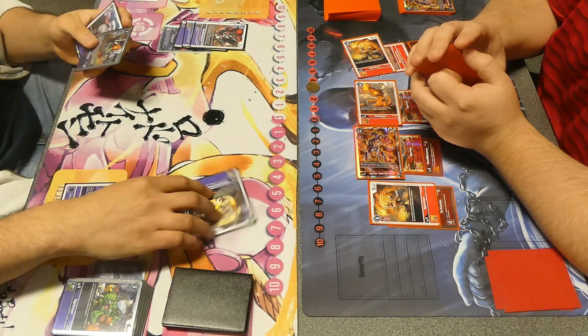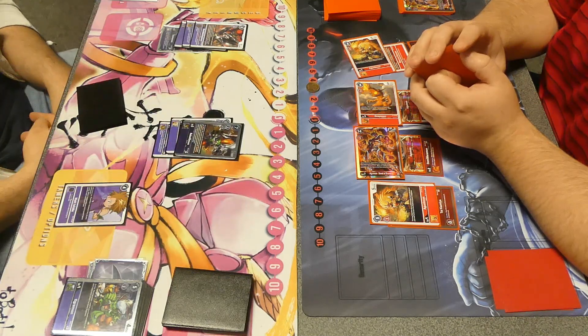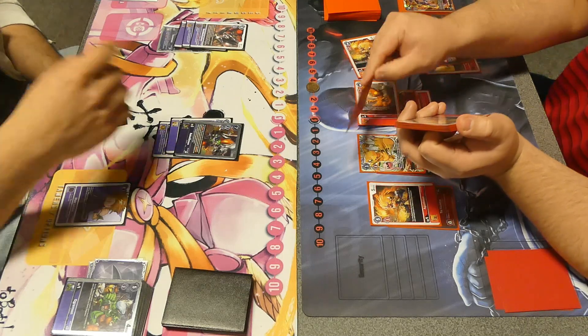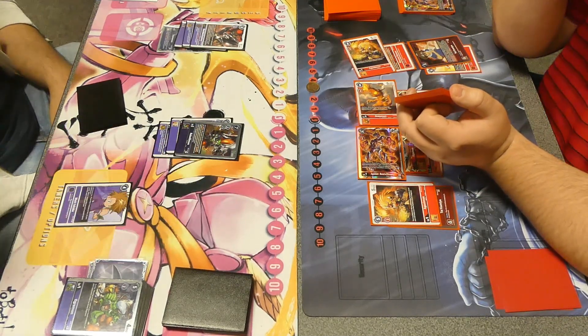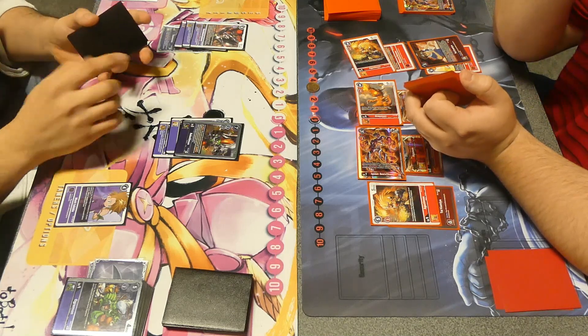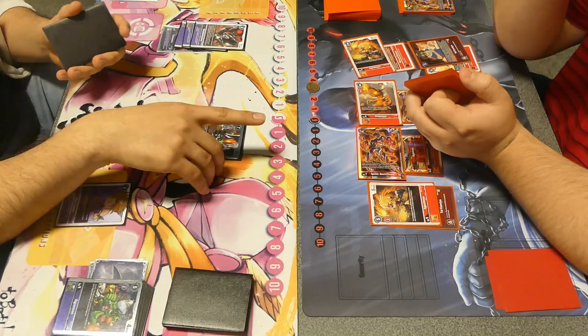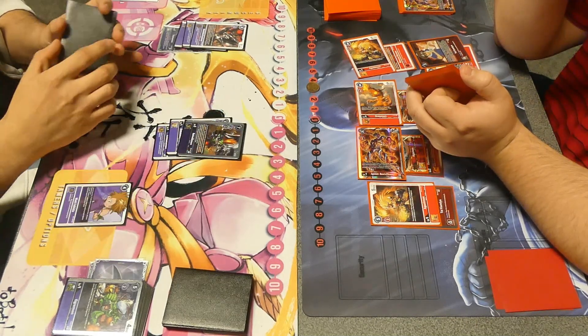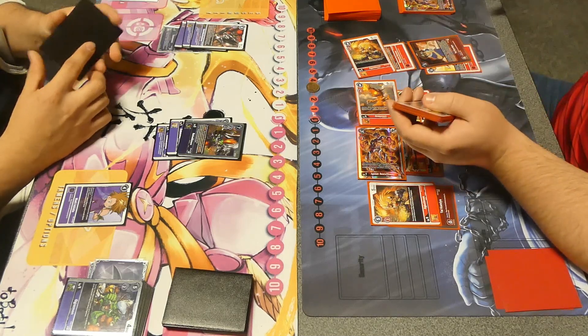Unless you have Magnetrimon, this is just going to be game. Going to swing and search with the Agunimon — not finding the Magnetrimon, just playing another Agunimon. Showing that if they had two extra memory they could have gone for game there, but without the memory boost in the starter deck being legal yet, you don't have that extra two memory. So Purple is going to take it with that Ginkaku swing coming in, and the players are discussing game plans around the Rebellion.